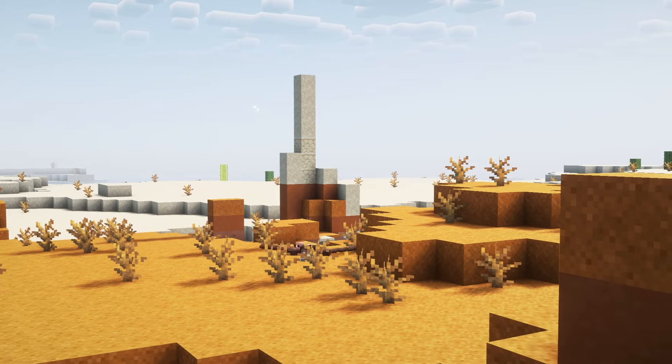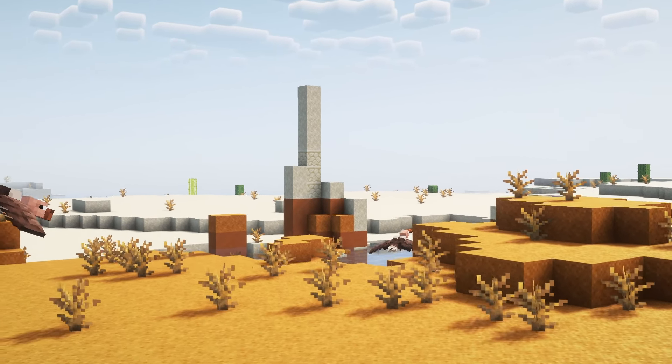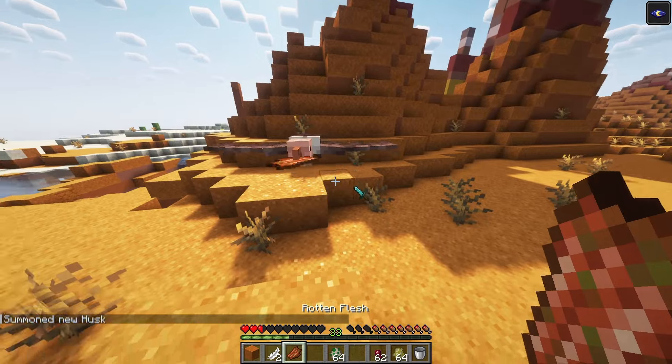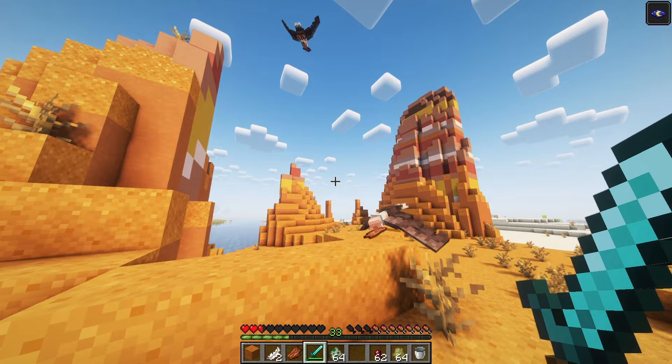If a nearby player has low health — less than 6 HP — vultures will swoop down and grab whatever item the player is holding in their main hand. The stolen item can be retrieved by either killing the vulture, or by dropping a rotten flesh item on the ground, which the vulture will happily pick up in favour of whatever item it is currently holding.